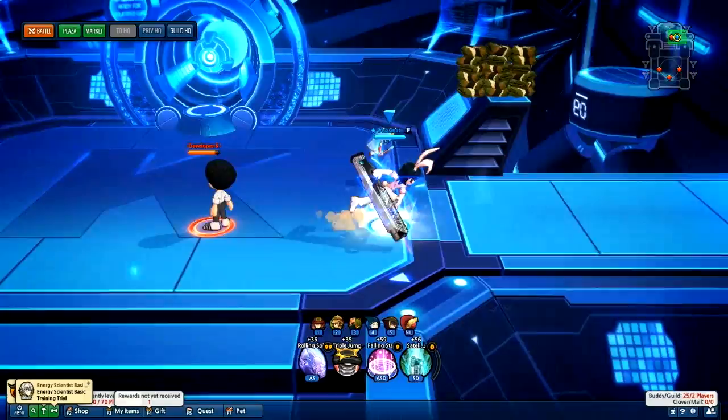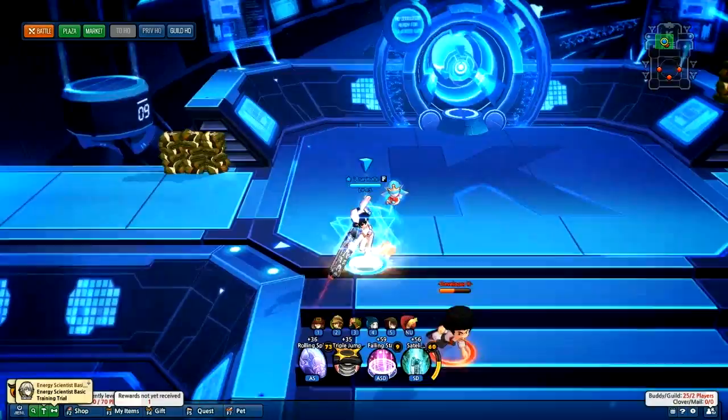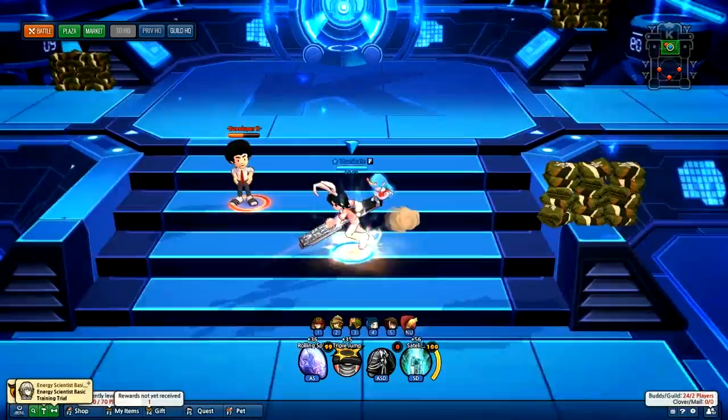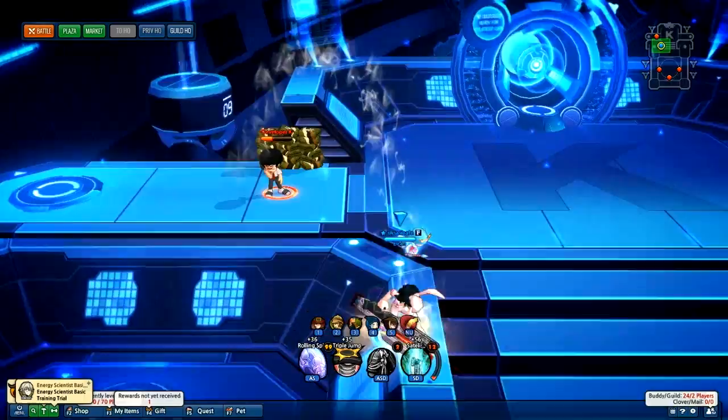Any energy researcher will notice that this happens sometimes. I'm going to show you how to get it intentionally. Basically what you need is to animation cancel. The reason this is able to happen is that if you get animation cancelled before the cooldown, you will keep your charge shots.